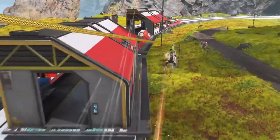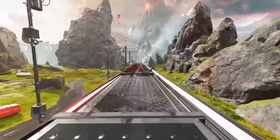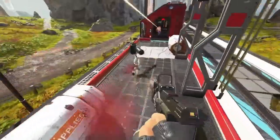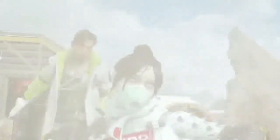They also show Crypto's finisher in the trailer, where he actually uses his drone to knock out his opponents — like Craig on Friday. It looks like it hurts a lot more than getting backhanded. We'll see what other finishers he has in Season 3.